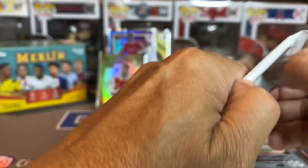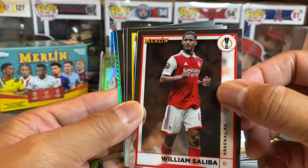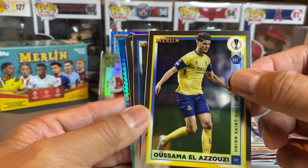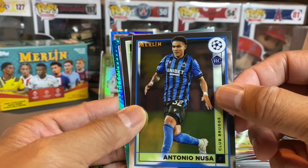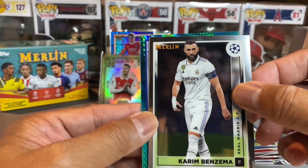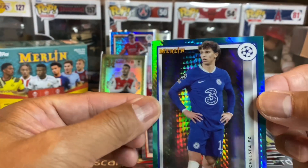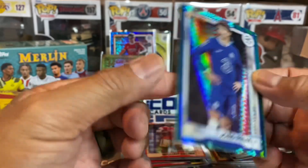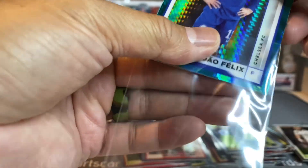Last pack magic — last pack magic, come on! Let's get an auto — I'm feeling it, are you feeling it? Azizi rookie, Nusa rookie, Karim Benzema, and we've got Joao Felix on the aqua refractor. Not a bad card to have — we'll sleeve him up as well.